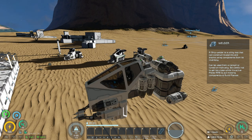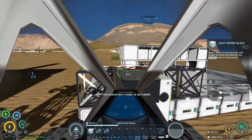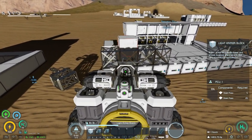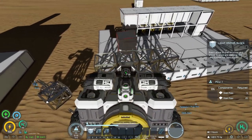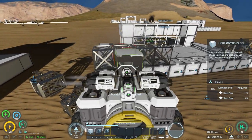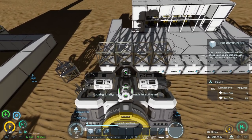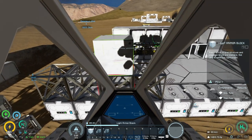In third person view, for whatever reason, it's not the greatest. It looks like you should be able to place blocks but it doesn't work well - you have to get very close. First person view is definitely the easy way to go about it, so that's the best approach.